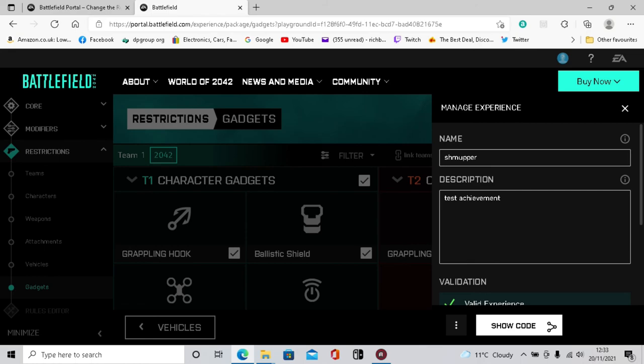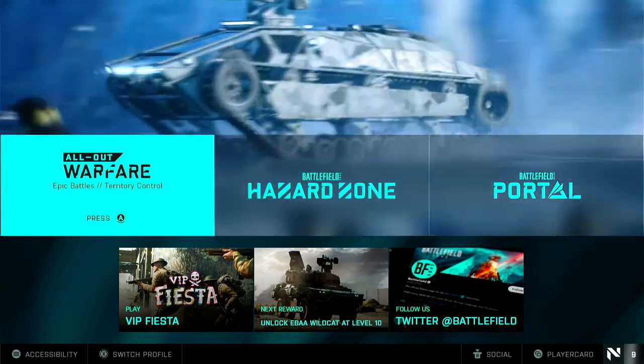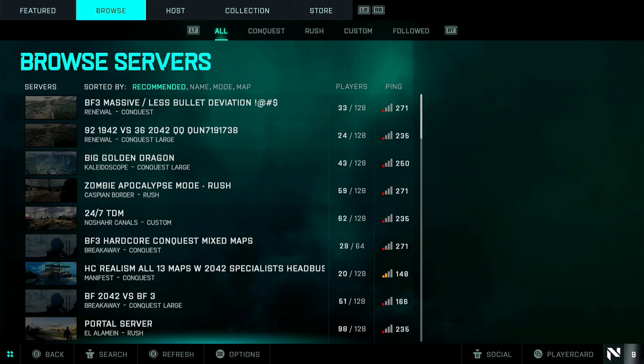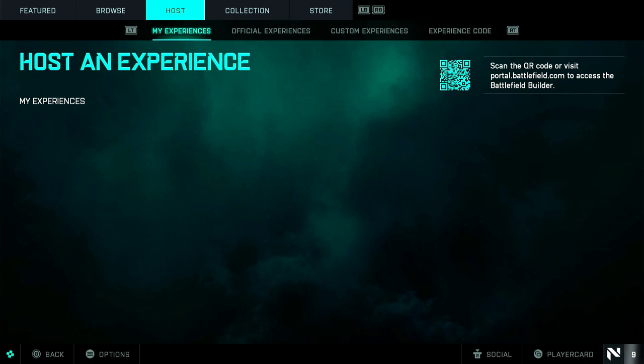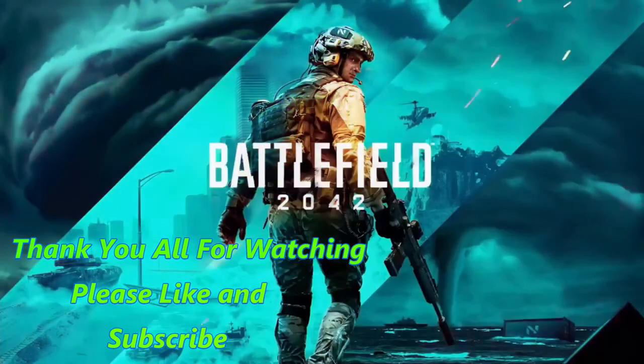Now it gives you a code - I'll just write this down: AAHVC9. When you go to your game and log in, go to Battlefield Portal on the right, then right trigger to experience code - a little pop-up appears where you put your code in and enter your game. And that is it! If this has helped you out, leave a like, hit that thumbs up button, and subscribe if you're not already. Thanks for your support - I'll see you next time.